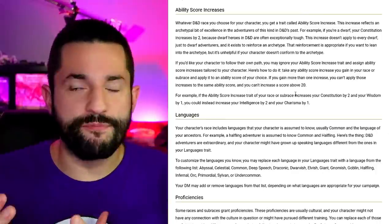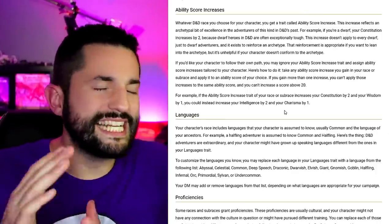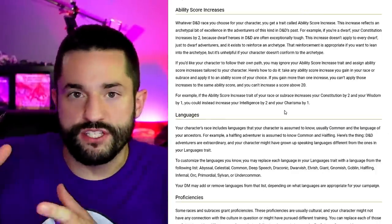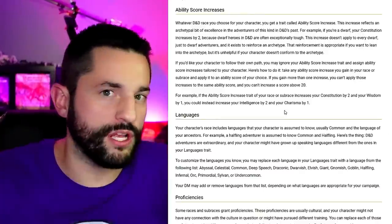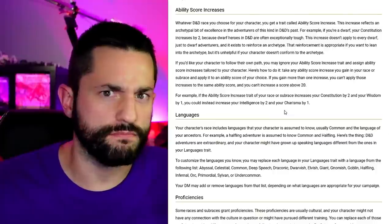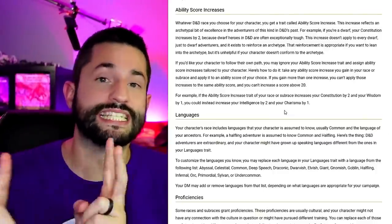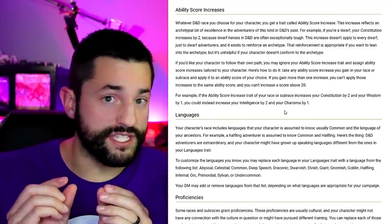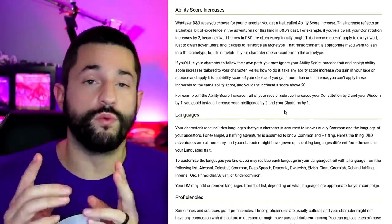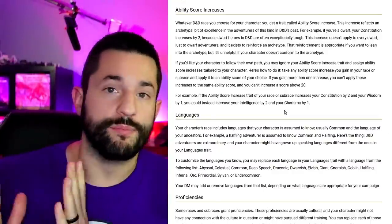I feel like I've been ahead of the game here because I've been doing this since I started. It never made sense — if I want to make a dragonborn that's small and slender and very stealthy, why does that have a plus two to Strength and plus one to Charisma? So you can take that plus two and that plus one and assign them anywhere you want. Make sure you stay within your race and whatever modifiers they would get, whether it's a one and a one or a two and a one, you can swap those around to something else.